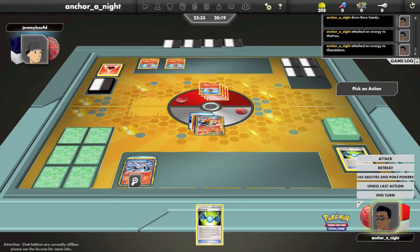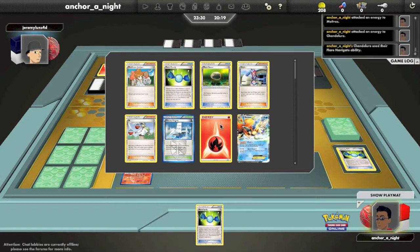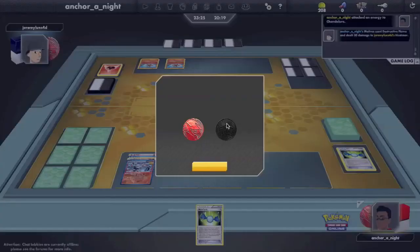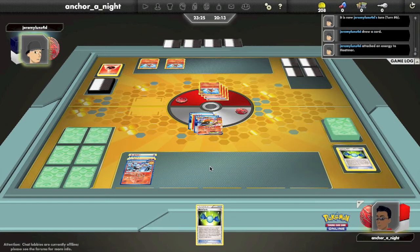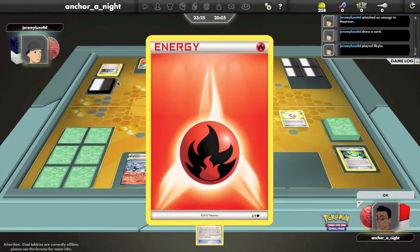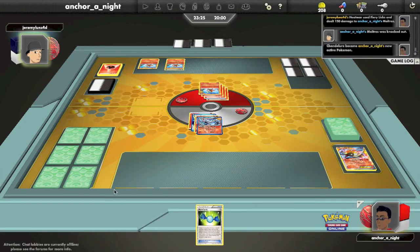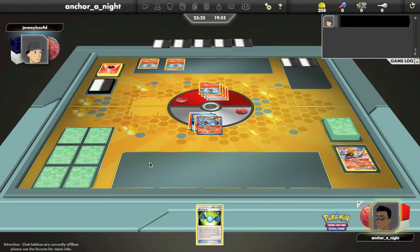My opponent will take 4 prizes, so I'm going to Flare Navigate onto Chandelure to get it ready to attack, and hit with Destructive Flame again. If I get heads, it prevents my opponent from attaching to his benched Heatmor and preparing his next attacker. But he Skylas going into his turn and gets an Aether, attaches to one of his benched Heatmors — that will certainly be annoying. He'll be able to get that prepped, and he hits me for 150 and the knockout, managing to discard 3 fire energies.